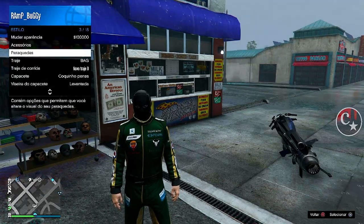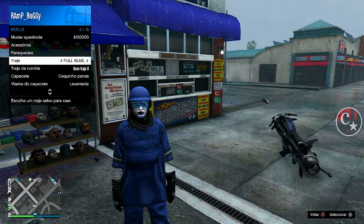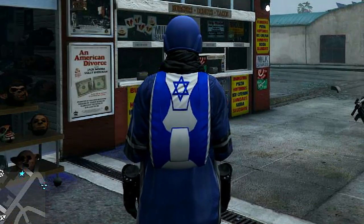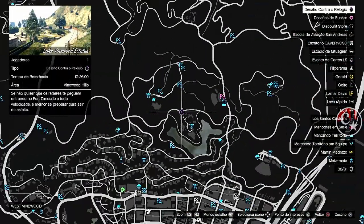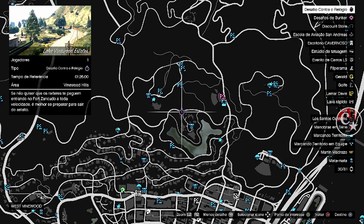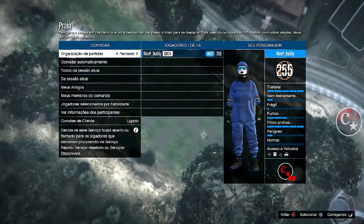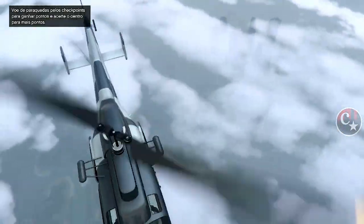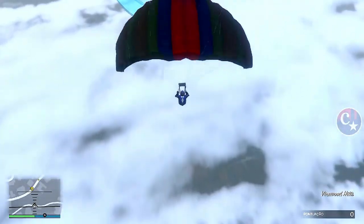Agora vamos colocar qualquer traje aleatório que não tenha uma bolsa. Vou colocar este traje aqui que a gente fez no tutorial que eu mostrei. Coloque o paraquedas de Israel — não é para salvar, é só para colocar o paraquedas. Vamos até um paraquedismo que esteja próximo aqui da corrida contra o relógio. Tem um paraquedismo aqui próximo e vamos entrar no paraquedismo. Vamos dar início aqui para estar bugando e pegando a bolsa do modo diretor — melhor, do modo diretor. Coloque para jogar.